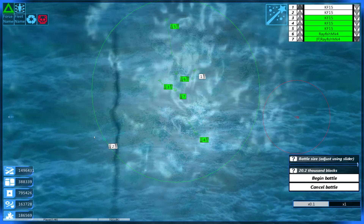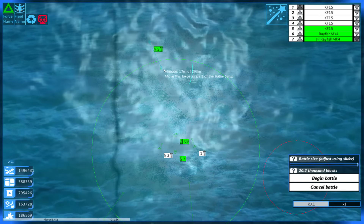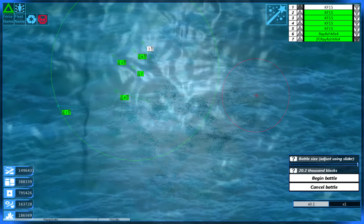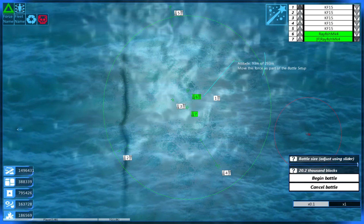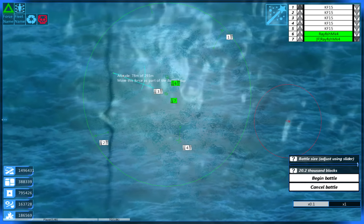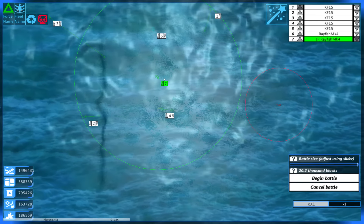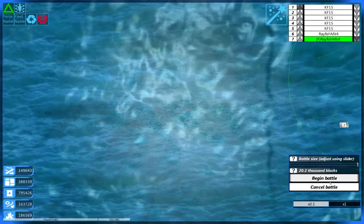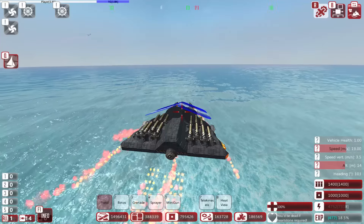I'm going to move some of the KF-15s back a little bit and spread them to the extreme sides — I really want to minimize them ramming each other. Let's make sure they're all facing the right direction and get a little smattering of start locations. We'll put one of the Rayfish over here. Beautiful — and we're going to spawn in on this one. Here we go, let's do this.